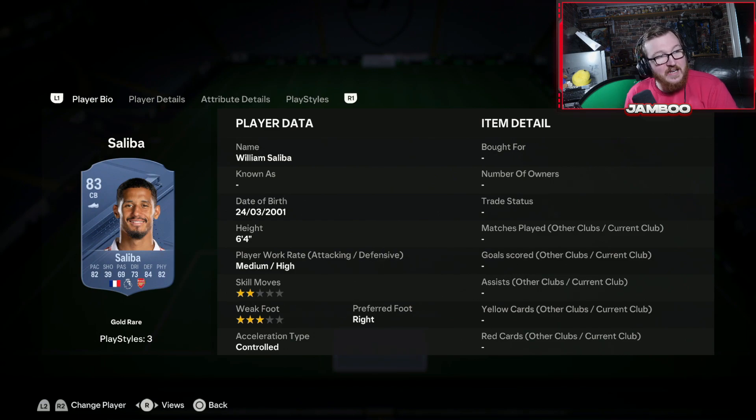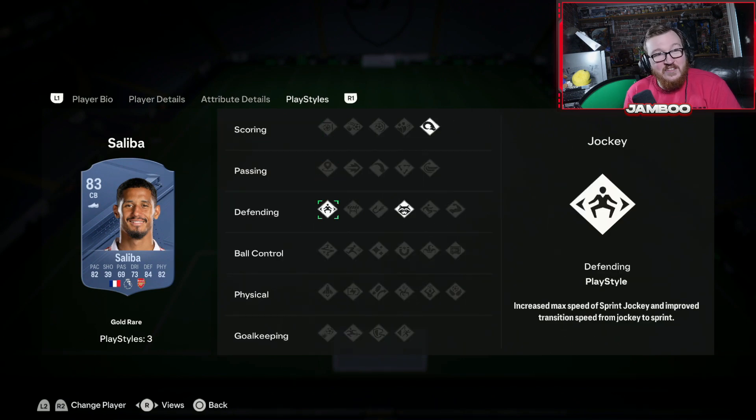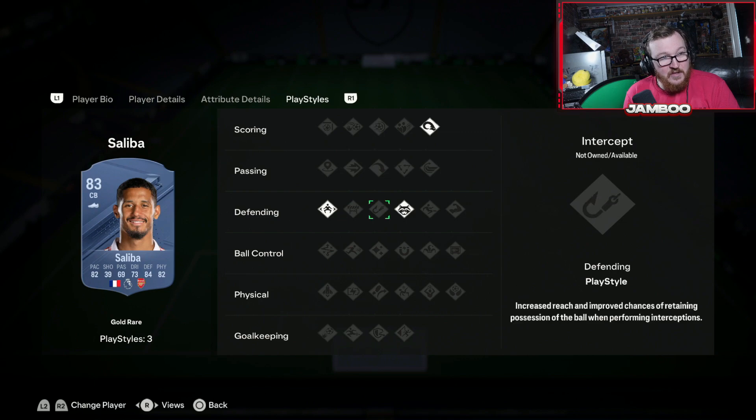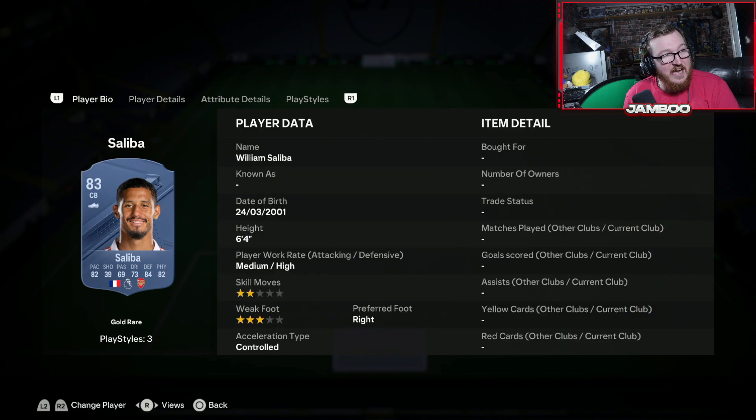We have William Saliba — 6 foot 4, great pace, great defending, great physicals, and he's also good on the ball. It's a shame he doesn't have any playstyle plus, but he does have Jockey and Anticipate along with Power Header, which are some really nice ones to have.